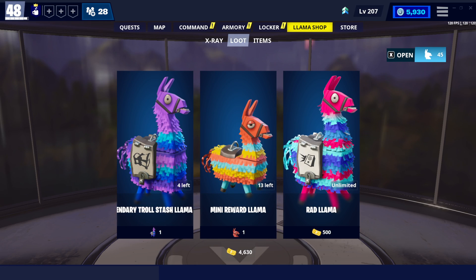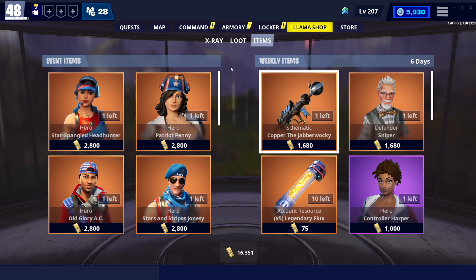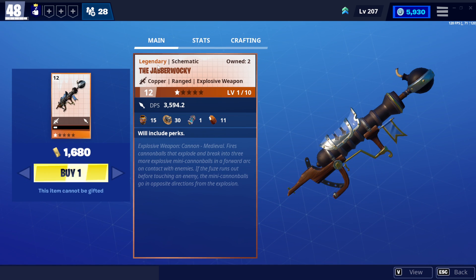Alright guys, this is for the item shop for July the 6th of 2022 — use code. Since it's for our shop, let's just shop and look at the Copper Jabber Walker Walkie.